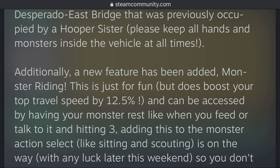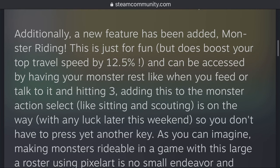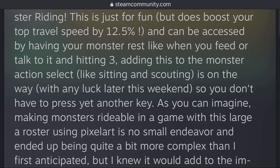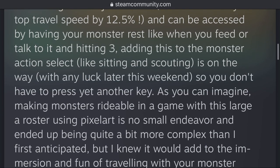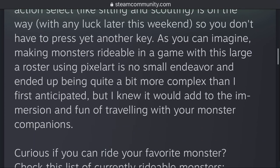Monster riding can be accessed by having your monster rest, like when you feed or talk to it, and hitting three. Adding this to the monster action select, like sitting and scouting, is on the way, hopefully later this weekend, so you don't have to press yet another button. Making monsters rideable in a game with this larger roster using pixel art is no small endeavor — it ended up being quite a bit more complex than first anticipated, but it adds to the immersion and fun of traveling with your monster companions.